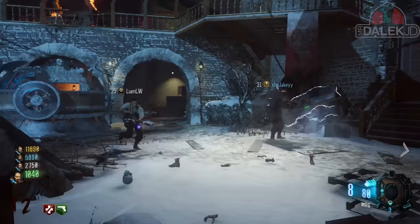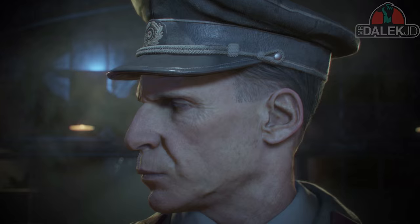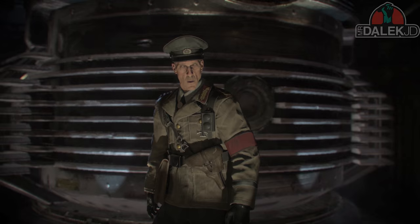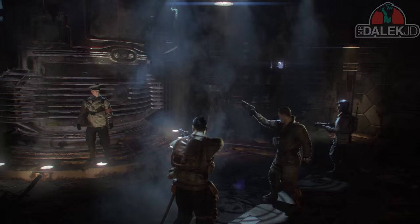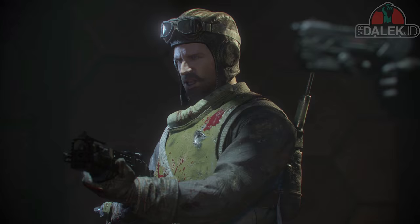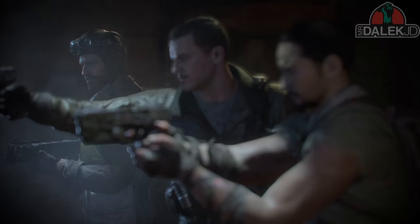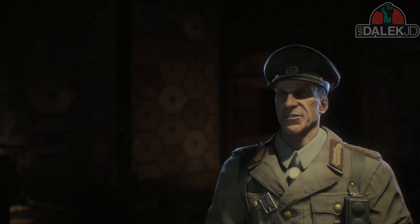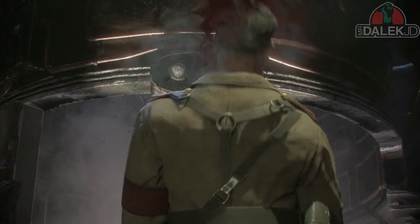Jumping to Black Ops 3, the Origins characters arrive at The Giant to interrogate the older Dr. Richtofen and persuade him not to open the teleporter, since this older Richtofen won't comprehend the great evil he could unleash. These three characters wanted the older Richtofen to awaken the test subjects — but doing so would cause the events of Black Ops 1 to take place. To prevent this, the Origins Richtofen comes out of the teleporter and kills himself, destroying the chances of finding where the test subjects were held.